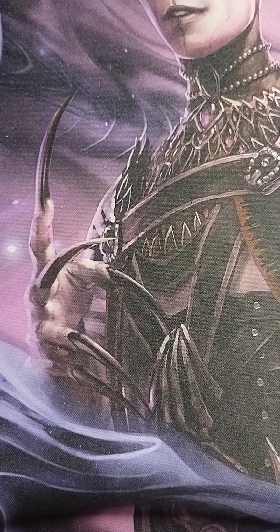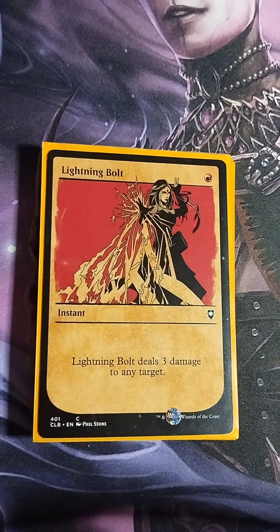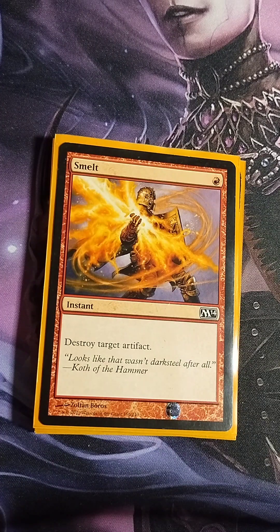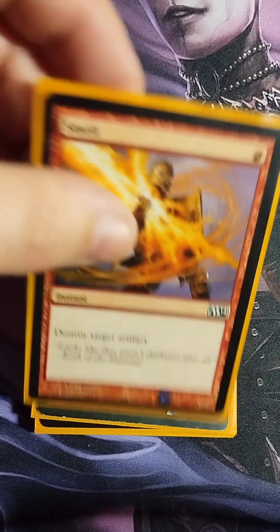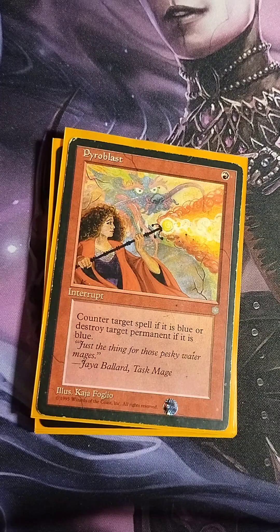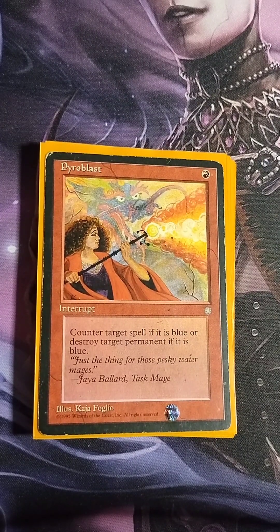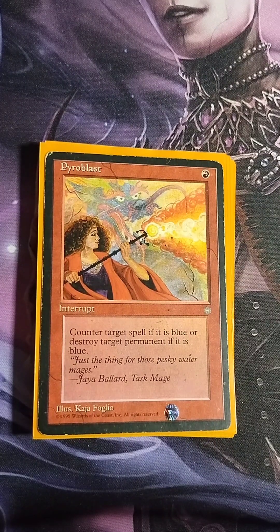Now let's look at the instants and sorceries. Lightning Bolt — classic one-drop, three damage to any target. Smelt — one red instant, destroy target artifact — very efficient for destroying your opponent's turn one Sol Ring or Arcane Signet. Pyroblast — one red instant, counter target spell if it's blue, or destroy target permanent if it's blue. It can be a dead card if you're not playing against blue, but it's great to have just in case to stop a blue commander or a game-winning blue spell.